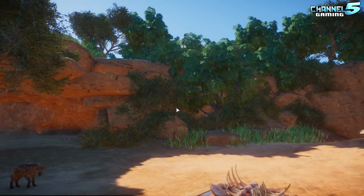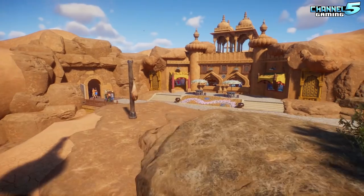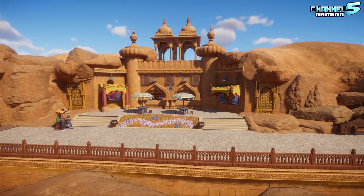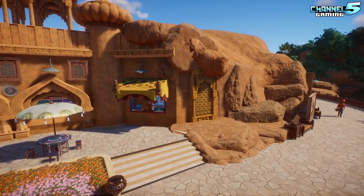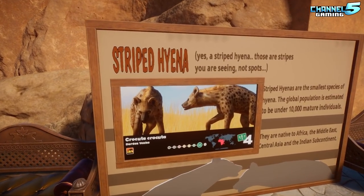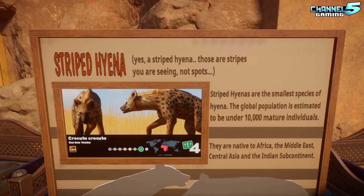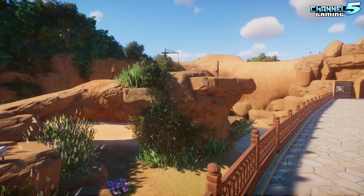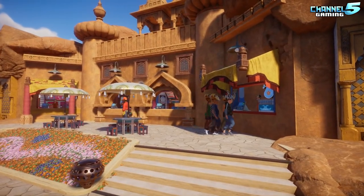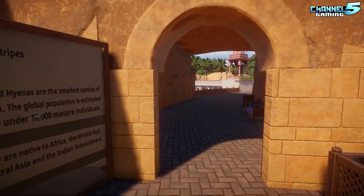The hyena habitat has great foliage, all overgrown. The sign clarifies it's a striped hyena, not a spotted hyena. The striped hyena is a smaller species found in Africa and the Middle East. Floss didn't see any animals in India — they went during monsoon season when many places were closed.